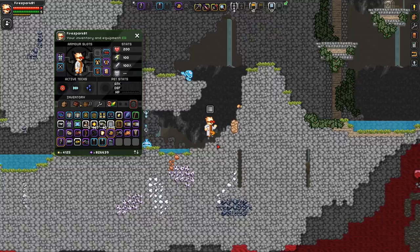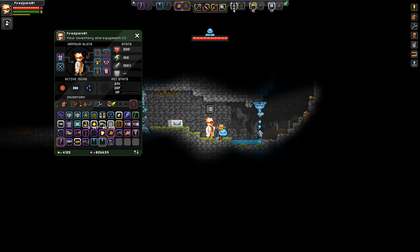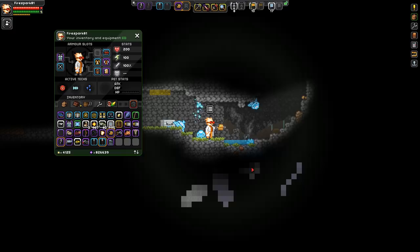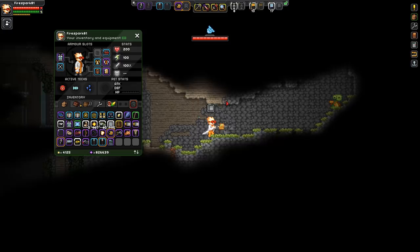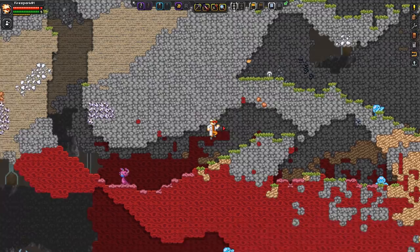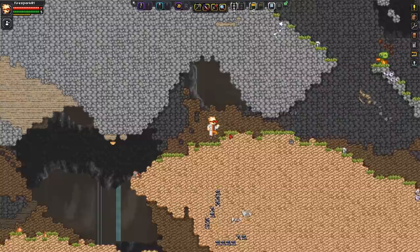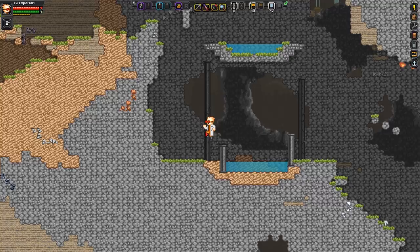Turning off Fullbright — this is where the ore detector really helps. Down here it's super dark, so pulse the ore detector once and you can see tons of stuff. Titanium should always be the whitish-gray color. Silver is also similar in color, but silver is fine — you can never have enough of it. Mine down on tier 3 or higher and get as much titanium as you can. You'll need 100 titanium ore to get 50 titanium bars to start.